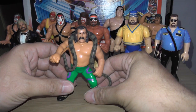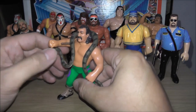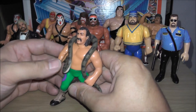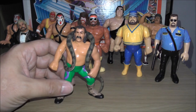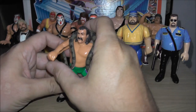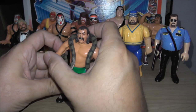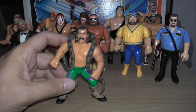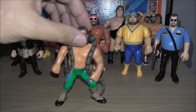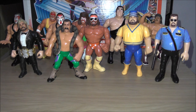Jake the Snake Roberts with Damien — he does the Python Punch, basically a springy arm. I will say my three-year-old daughter likes to play around with my Hasbros sometimes. I picked up Tito Santana, which is the same body and does the same action, to show my daughter what he does, and Tito Santana's arm fell off. So any Hasbro collectors out there, be extra careful with your figures — try not to play with them too much.